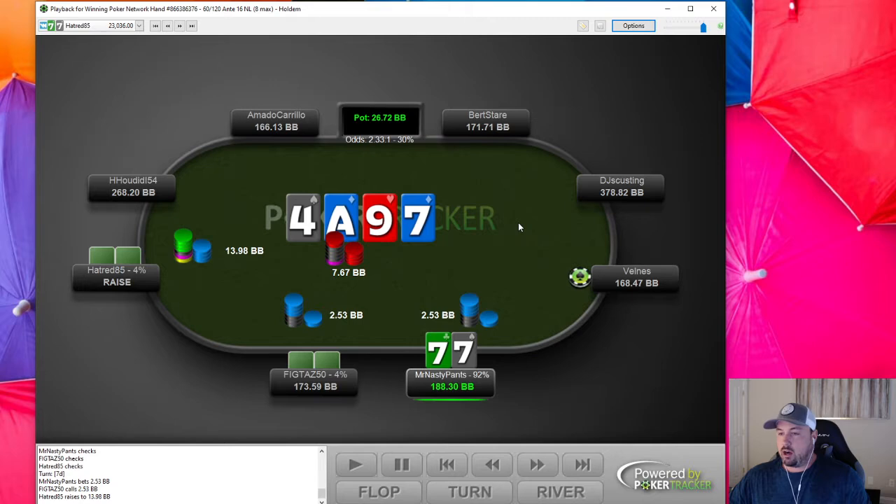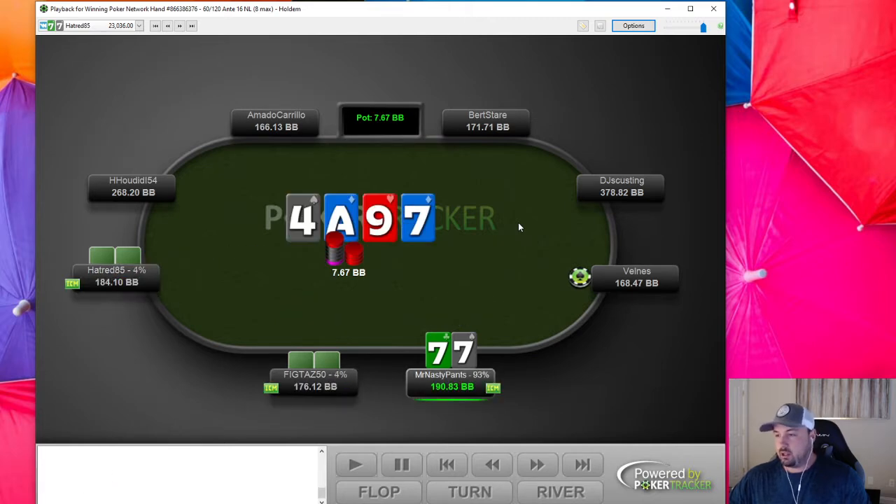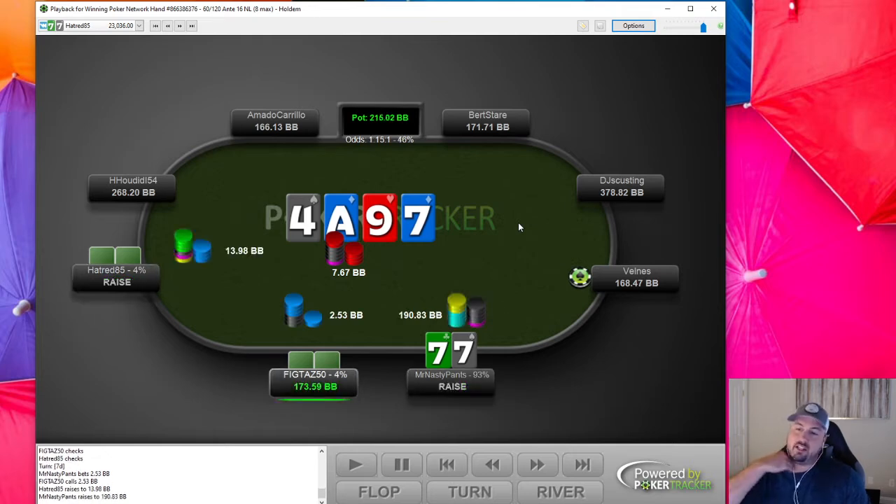This was a stupid, stupid hand looking back on it. Once he raises the turn, this is my worst hand of the tournament I think. I just rip it — we're so deep — and I was playing a lot of tables at the time. That's where playing a lot of tables gets me. I'm just like, 'Cool, I'm going to get it in.' This dude obviously has a huge hand, like maybe ace-nine, but I think you probably bet that on the flop.